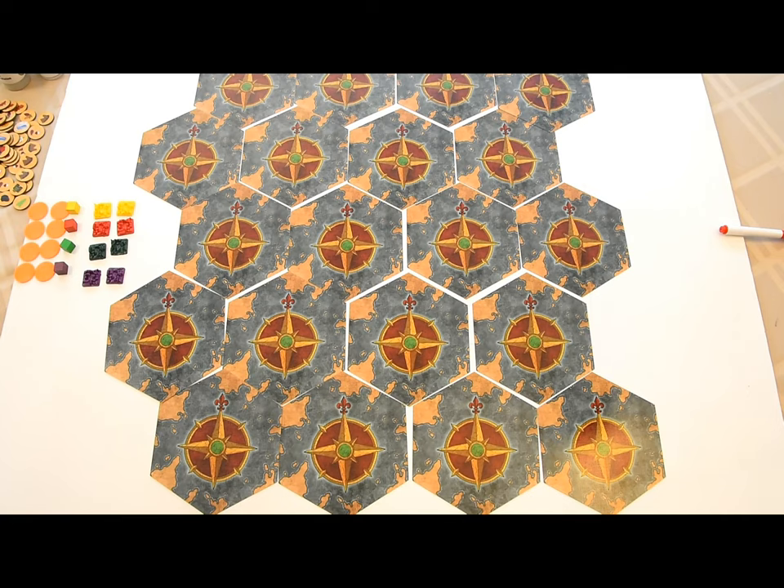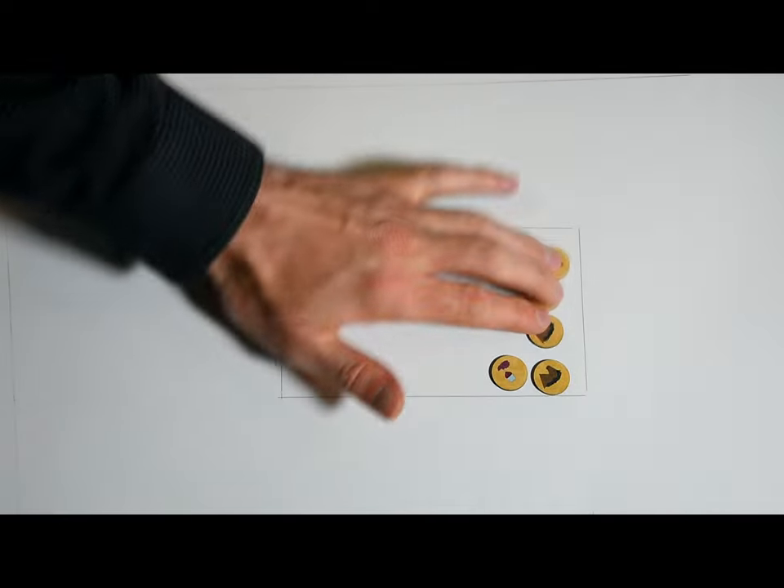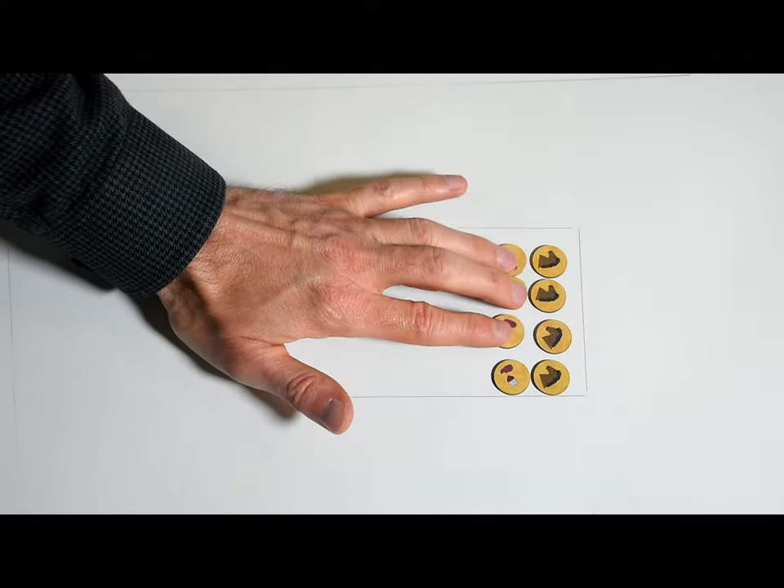Next, you'll see how many map markers you need to remove. Most map markers represent resources, such as horses and wine. There should be one of each resource marker per player — so if there are four players, you'll want four horses, four wine, etc.